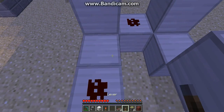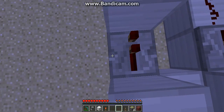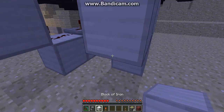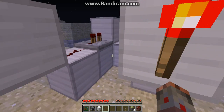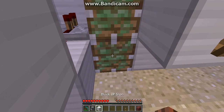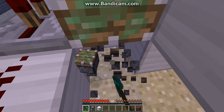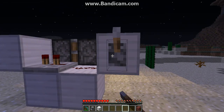You will need a repeater here, set to two ticks — that's one right click. Set also here to two ticks. Your redstone torch here, your double extender right here, and that's pretty much the first part.